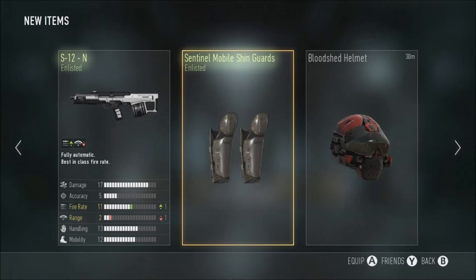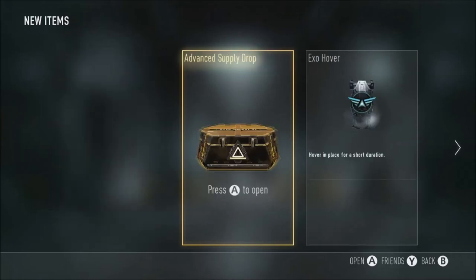The S12N - I guess that's alright because of plus fire rate, minus range. Advanced rifle. Advanced supply drop - just got to level 20 of prestige 11.